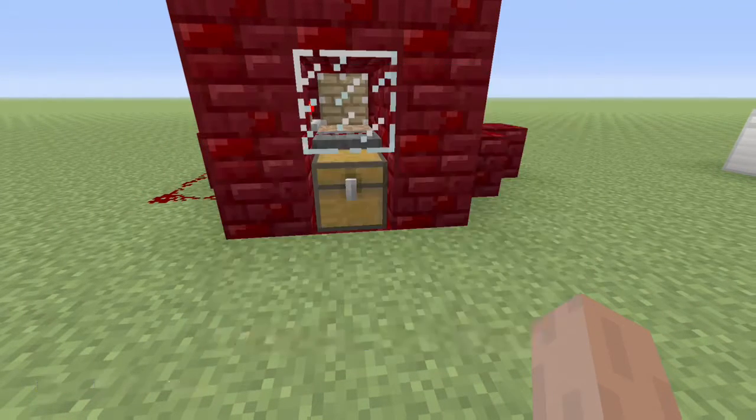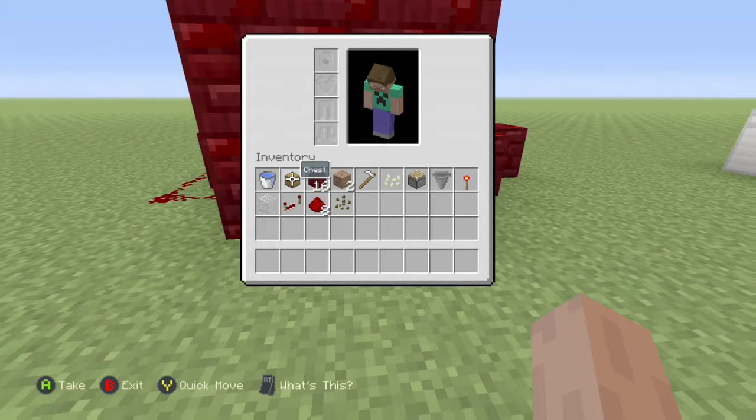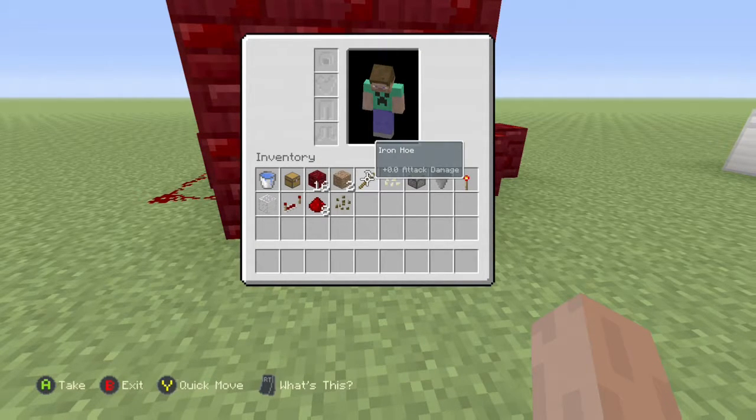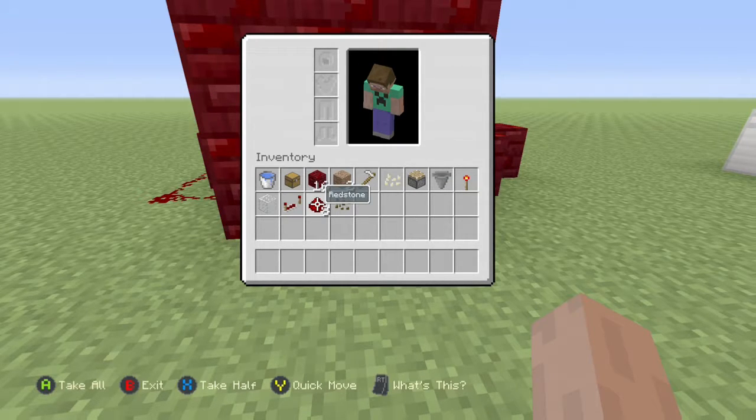All you're gonna need really is a water bucket, a chest, blocks of your choice, two pieces of dirt, a hoe, your seeds, a piston, a hopper, a redstone torch, a piece of glass if you would like, a repeater, some redstone dust, and then of course your seeds.